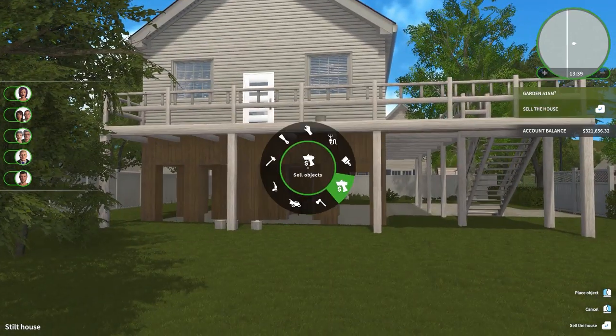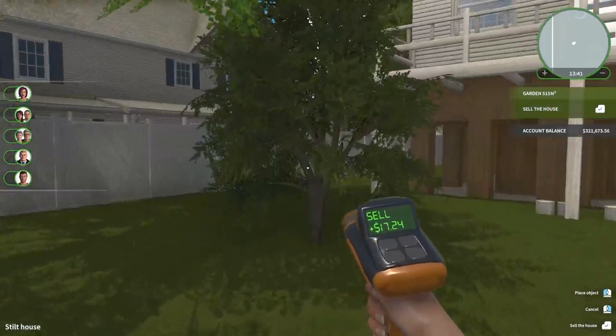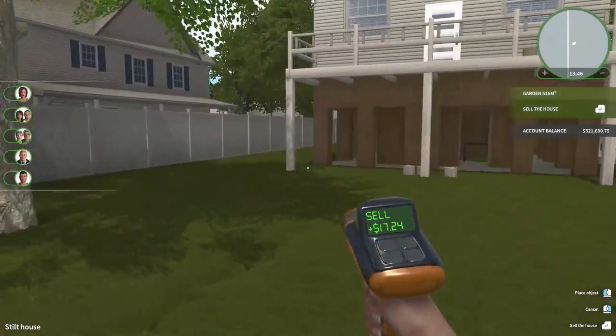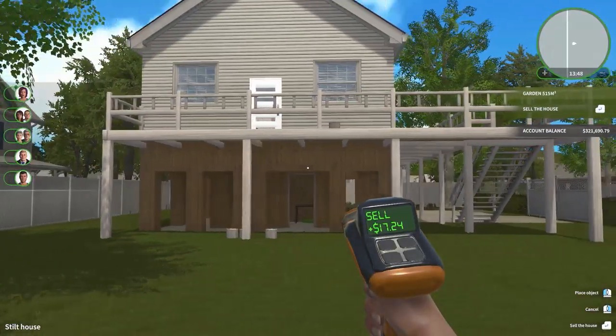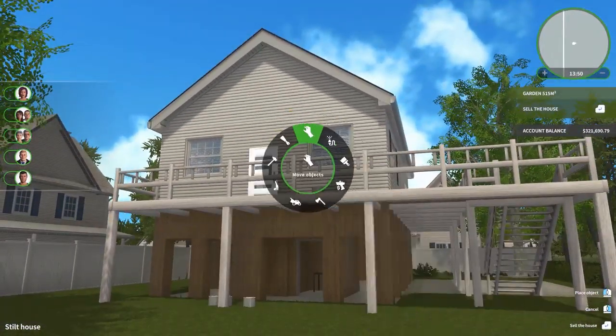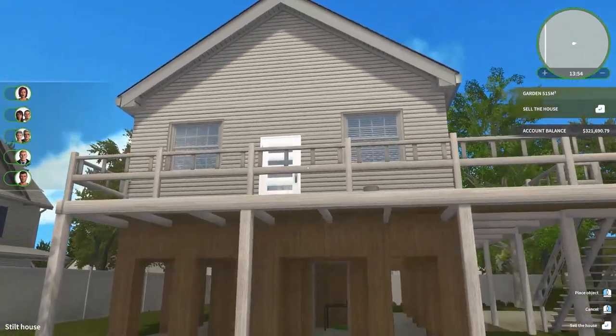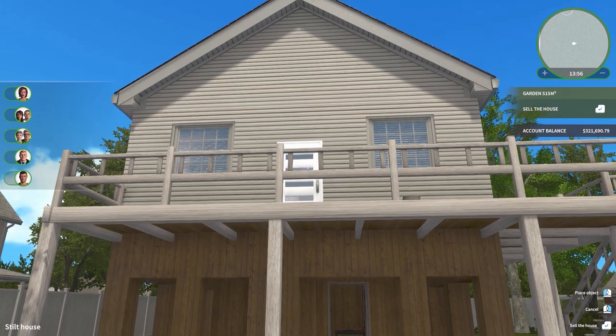I think for starters, we've got to maybe get rid of these trees — we can always add them back in after. That one maybe I'll leave for now, see if it gets in the way. I think we need to change the color of this house too, because that white door really stands out. Either that or we've got to change the door. I kind of like the white door.